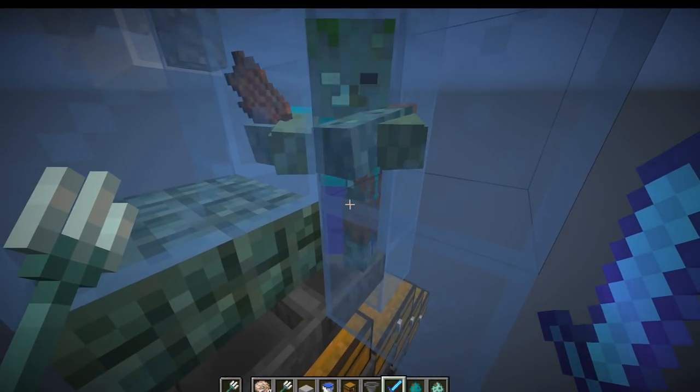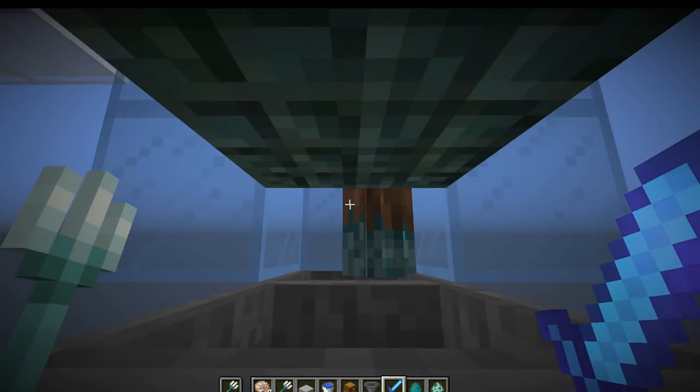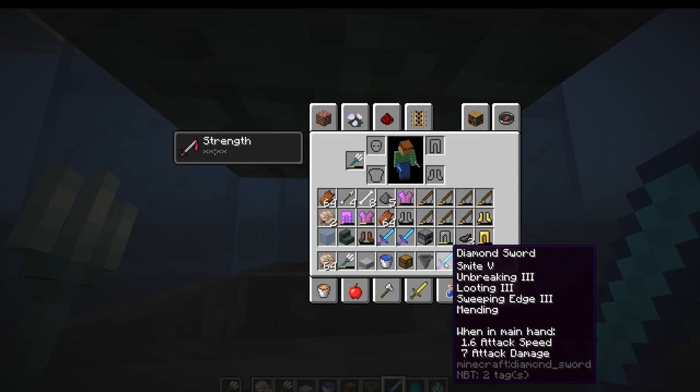Shortly after hitting into this chamber, they will convert into a drowned. From here, the player can sit with a decent sword, such as this one here, which is Smite 5, Unbreaking 3, Looting 3, Sweeping Edge 3, as well as Mending. Most important is the Looting 3.